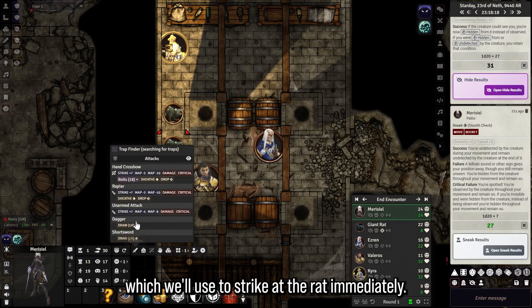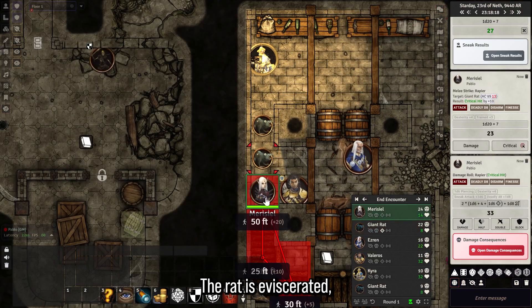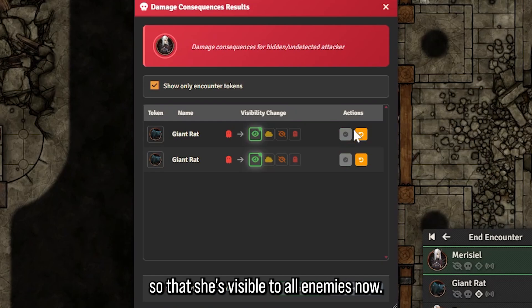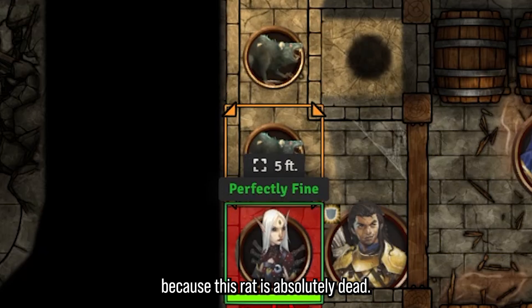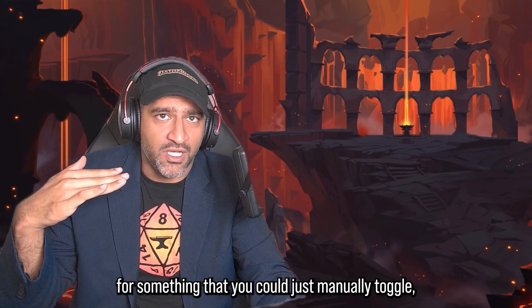She has a third action which we'll use to Strike at the rat with the rapier. Notice how the rat is off-guard to this attack — that is indeed a critical hit on the rat! The rat is eviscerated, but the damage consequence is she will now be visible again, as her attacking has made her visible to all enemies. The other rat will now see Mauricio, because this rat is absolutely dead.